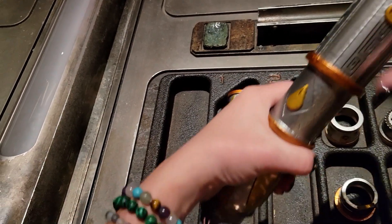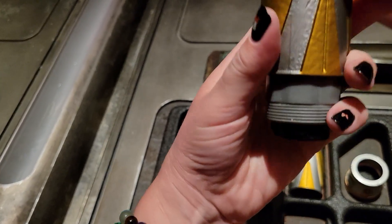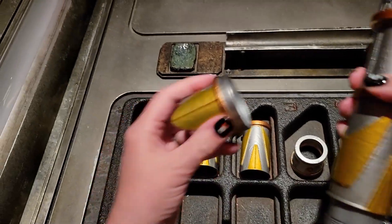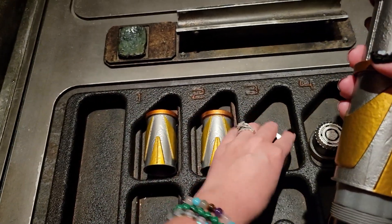Once you have both your sleeves in, feel free to move on over to slot three. Slot three contains your emitter. You're going to choose one of the two emitters available in slot three. Once you have your favorite emitter, place it on top of the hollow end of your chassis. Once it's on top of the hollow end, twist it until it's fully secure. No pressure is required.